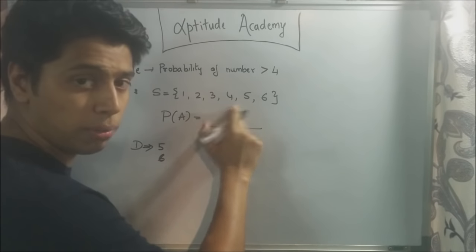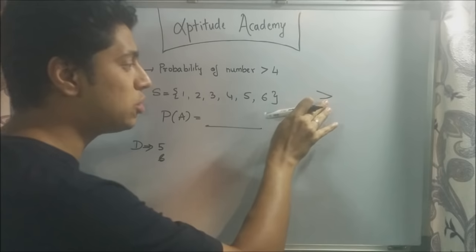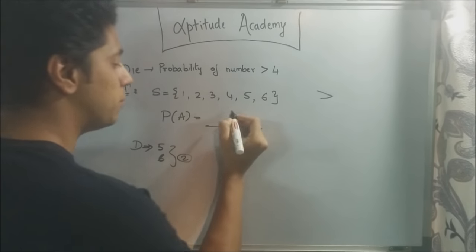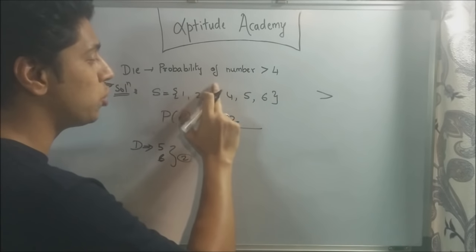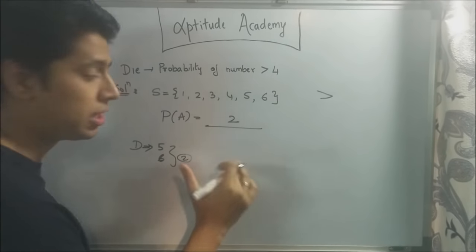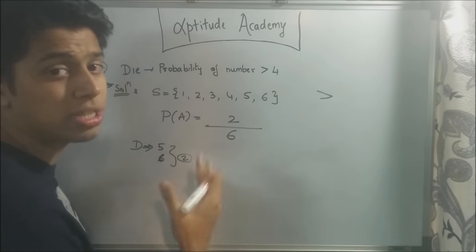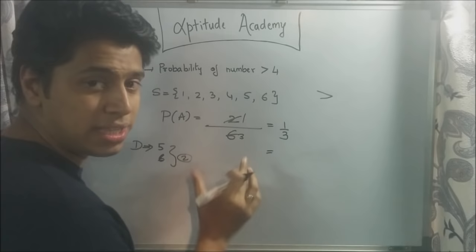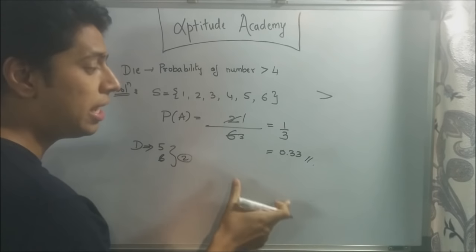Do not count four because they've asked greater than, not greater than or equal to. If it were greater than or equal to, you could have counted four. But in this problem, only five and six count — that's two desired cases. Your total cases are 1, 2, 3, 4, 5, and 6, so six possible outcomes. So the probability is two over six, which simplifies to one-third, or 0.33. So the probability of rolling a die and getting a number greater than four is 0.33.